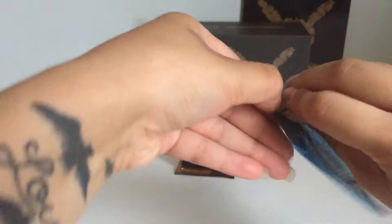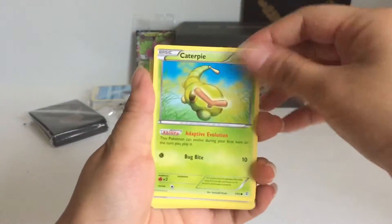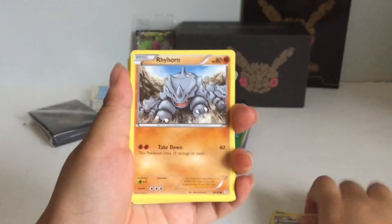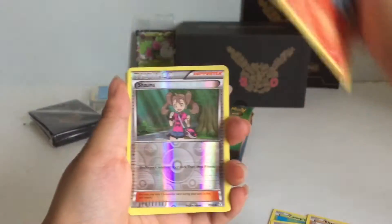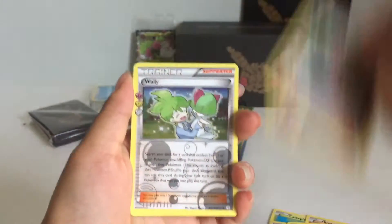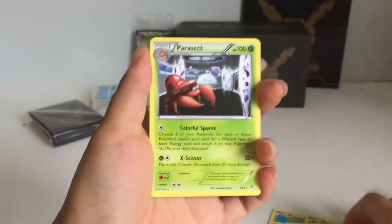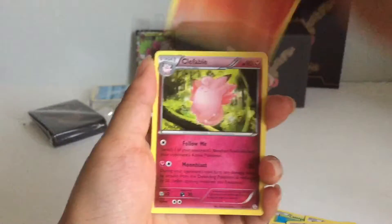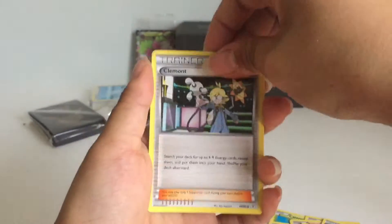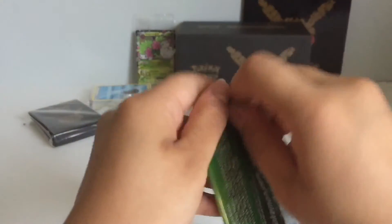Alright, first one. Caterpie, Meowth, Rhyhorn, Ponyta, a Holo, Reverse Holo, Trainer card. Here's this Holo Trainer card. Parasect, Togedemaru, and Clement. Nothing special in that pack.